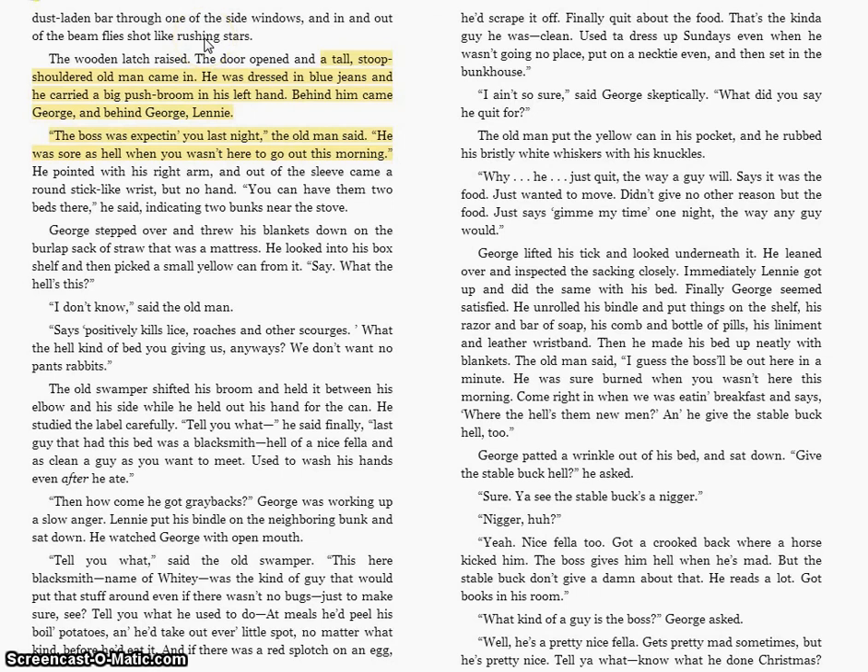Just as the scene opened in chapter 1 with George and Lenny walking in single file, we get the same thing here. The door raises and in walks an old man, and behind him is George, and behind George is Lenny. Notice the order they're coming into the room — they're coming in in power order. The old man, who works and lives at the ranch, has the most power out of this group, then George, then Lenny. We don't get the old man's name yet. He tells George and Lenny that the boss was expecting them last night and is sore.